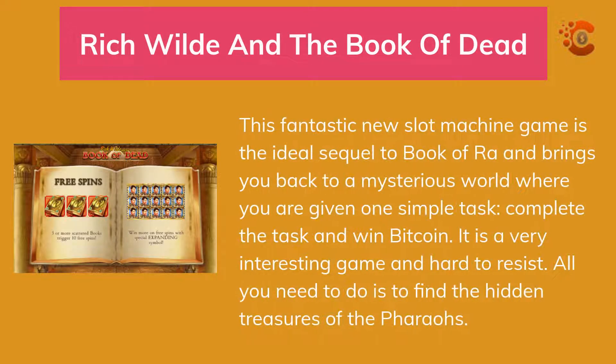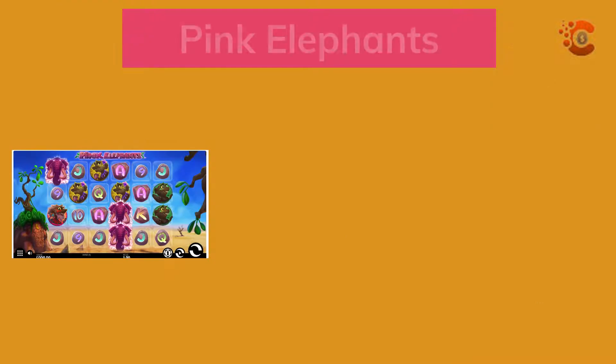Rich Wilde and the Book of Dead. This fantastic slot machine game is the ideal sequel to Book of Ra and brings you back to a mysterious world where you are given one simple task: find the hidden treasures of the pharaohs and win bitcoin. It is a very interesting game and hard to resist.